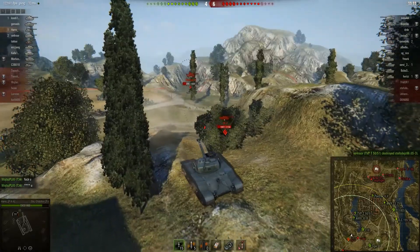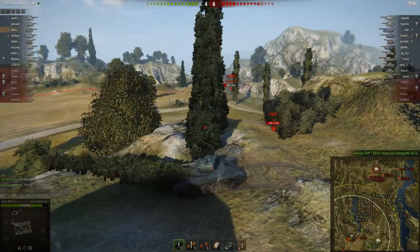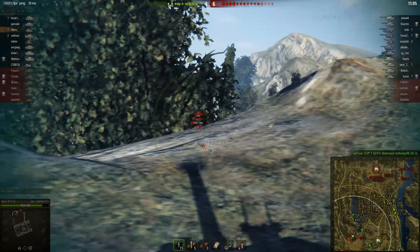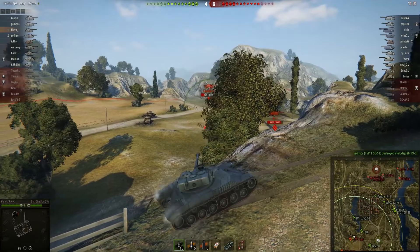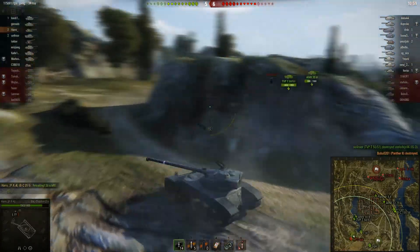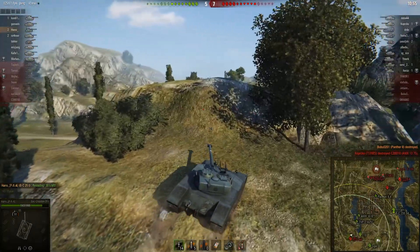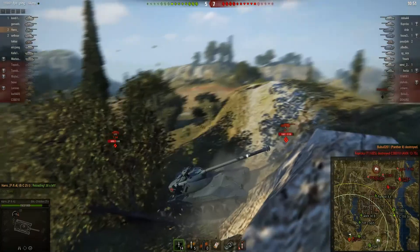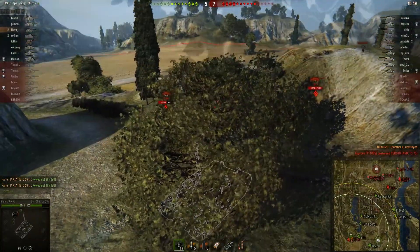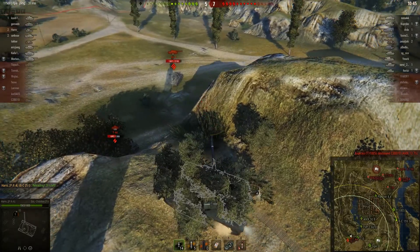Harro has enough shots on the Panther 2 but had to move forward to get the angle — that's why he missed one. He had to go forward because the IS-7 was trying to find a shot on him. Still aiming for the Panther 2, he finds the angle, finishes it off, and immediately goes for the reload. This is what you have to do — unload your clip onto an isolated target, then go for the reload.